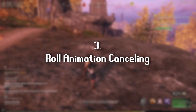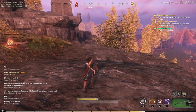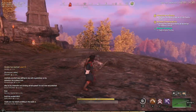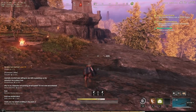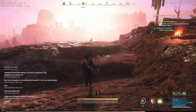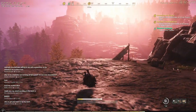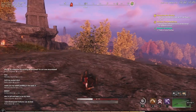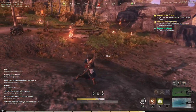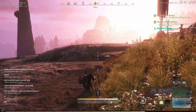Moving on to number three: as soon as you get into the game, learn how to animation cancel your rolls. It's actually really easy. Normally when you roll, you have that little pause and you're left really vulnerable. If you want it to be smooth, all you have to do is roll and then weapon swap. Roll, weapon swap. If you don't have a second weapon yet, you can roll, sheath, and unsheath. For me it's X — roll, sheath, roll, unsheath. That's how you animation cancel. You're going to use that a lot, especially if you're a mobile fighter. It makes your movement 10 times more fluid.